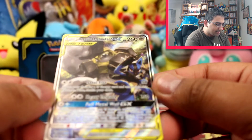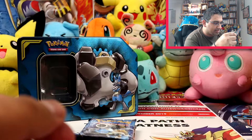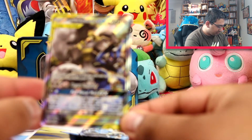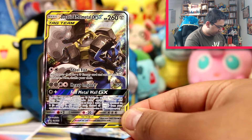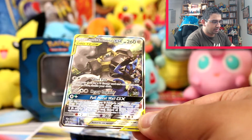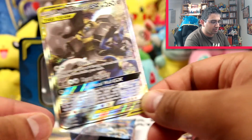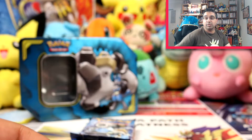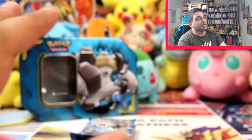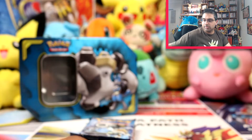So this artwork of the Lucario Melmetal GX, exclusive to this tin, is done by Najimiso — I'm not sure if that's an individual or a production company. It looks really cool though. Very nice. I really love this artwork — I want this blown up. I wish I could get so many TCG artworks blown up on my walls, oh my gosh, I would absolutely love that. Just without the text, just full on artwork. It would be awesome.